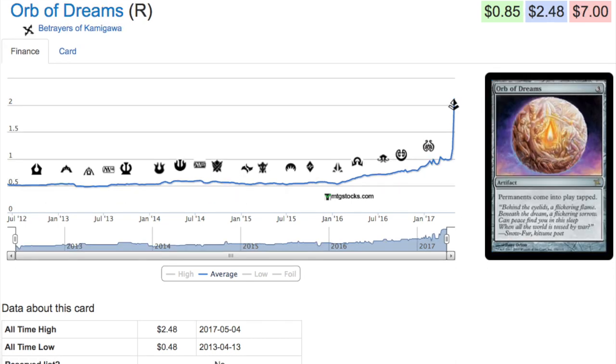Let's talk about Orb of Dreams — all permanents come into play tapped. It's a very effective card that has been cheap and is now more expensive: two dollars and 48 cents, up from probably 48 cents or under a dollar. The trend really started around Battle for Zendikar.